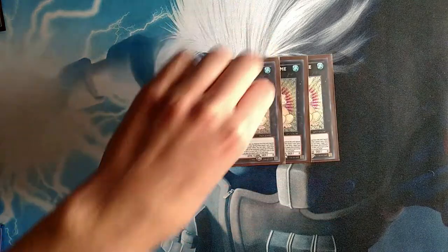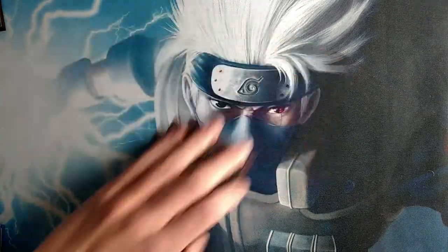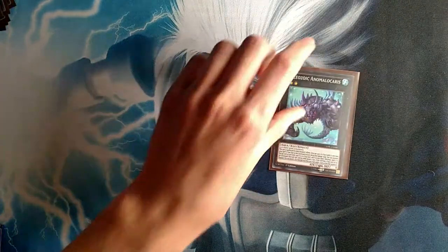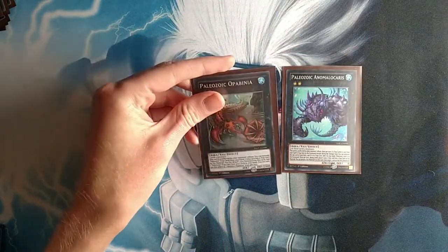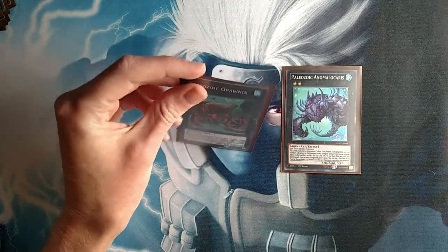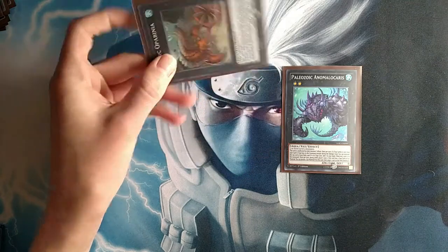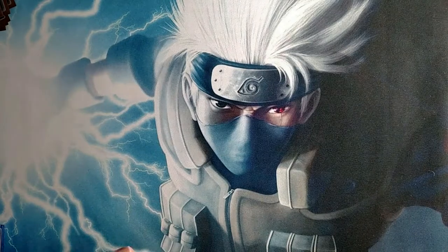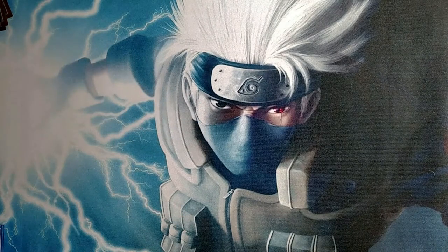Then three copies of Toad, because if you can go into Toad, you go into Toad — that's just how it works. Then one Avarice and one Opabinia, because Opabinia can actually extend plays. If you have a Paleozoic card in your hand and you summon Opabinia, you can search another one and get a plus one, enhancing your board presence using the cards in the graveyard.